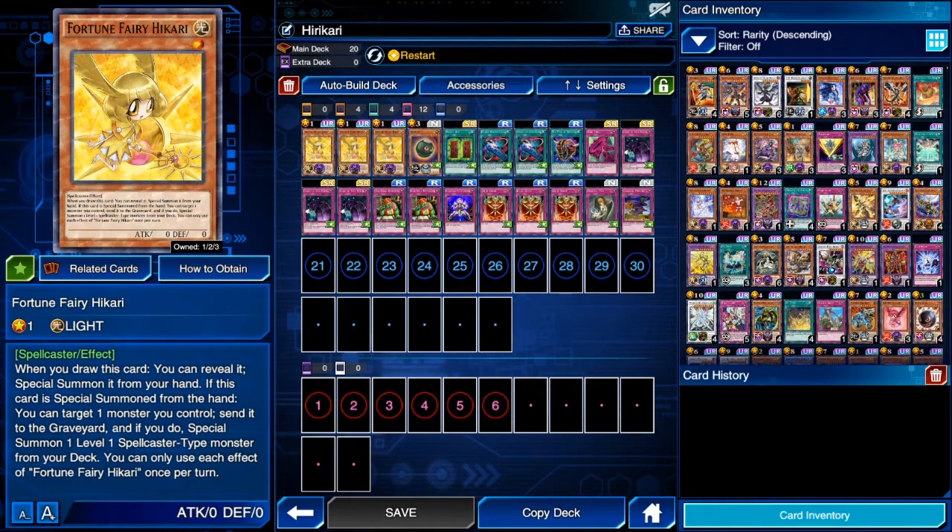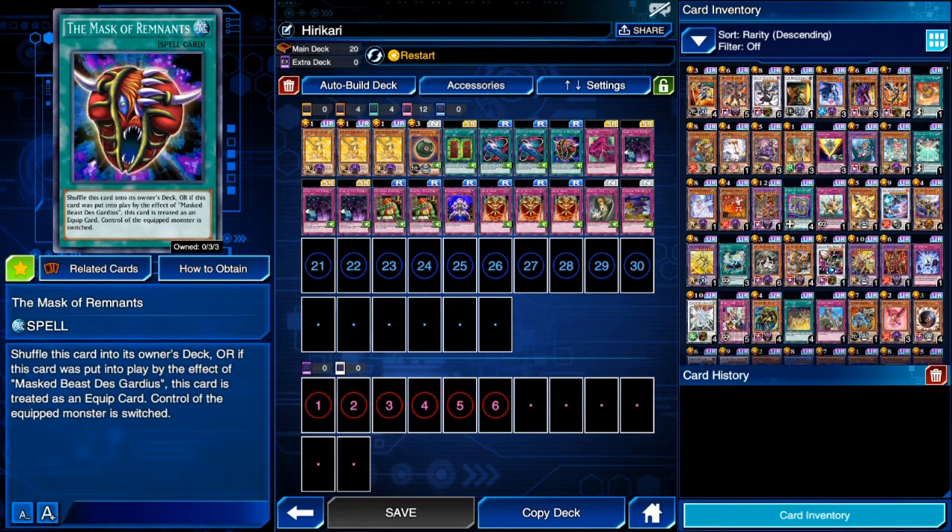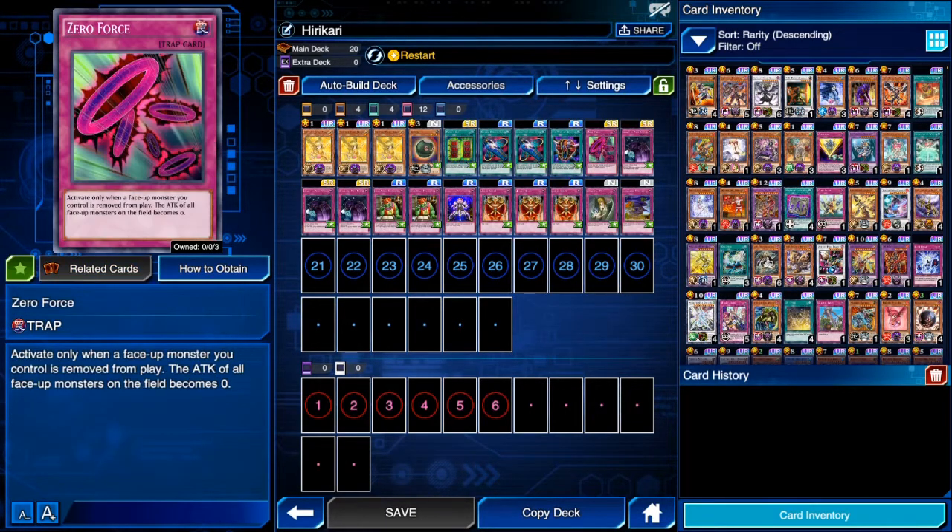This loop is similar to the previous deck I showed when farming for the Maiden in Love game mat. We have two copies of Different Dimension Capsule to get our key pieces to hand much faster. One copy of Mask of Remnants so we're not decking out — you use it, it gets shuffled into your deck, then you draw it and use it again, and so on.